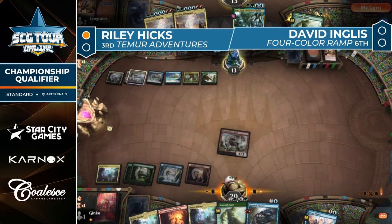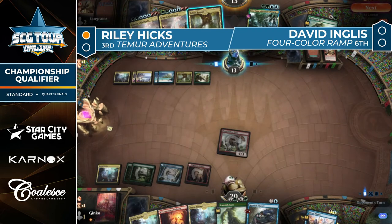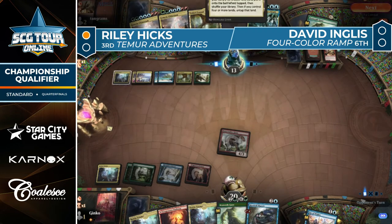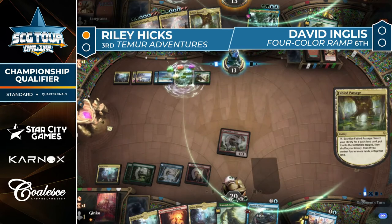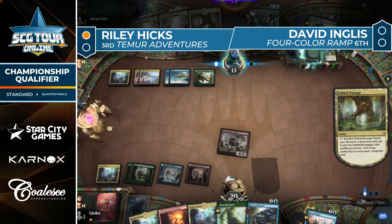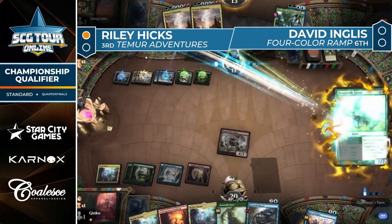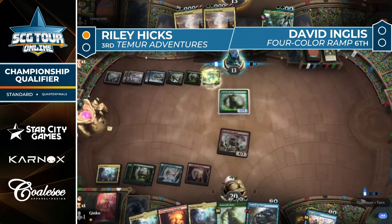Speaking of a five-mana Mystical Dispute — is that good enough? It's been pretty good when we've seen it. Bonecrusher Giant rumbling across. This is what Hicks has been setting up: I have a creature, I have some number of threats, and I'm going to put this Mystical Dispute face-up — but even though you know about it, your Genesis Ultimatum still costs seven mana.